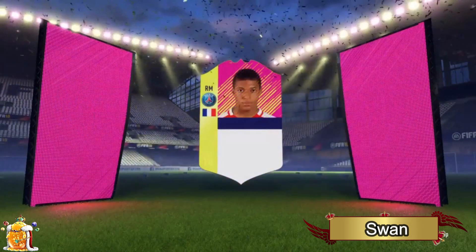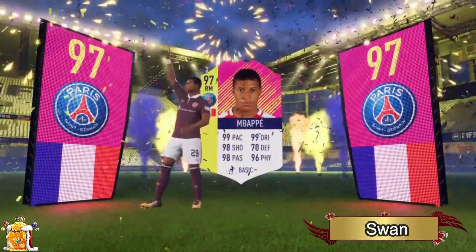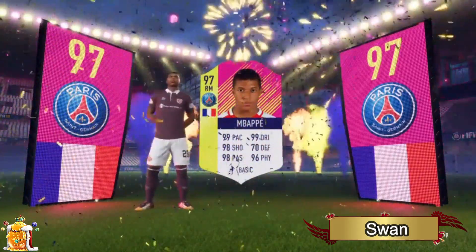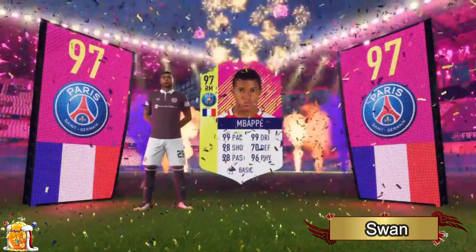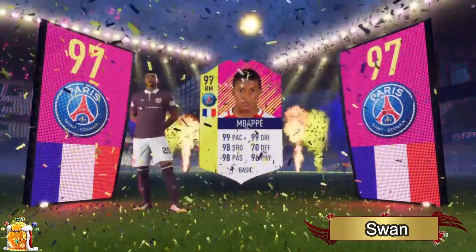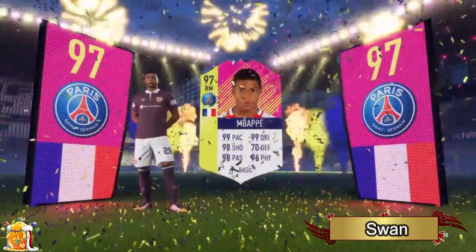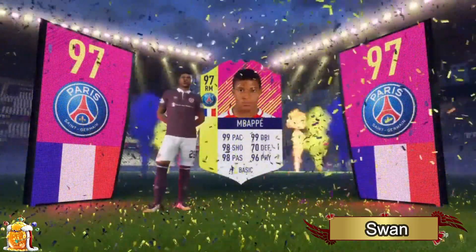Swan was featured in the last one, so shout out to this person who featured twice — the luck of a king! He gets 97 Mbappe in a 15k pack: 99 pace, 99 dribbling, 98 shooting, 98 passing, 96 physical. Oh my god. When you look at the stats of this player, this should be pretty much the top three.